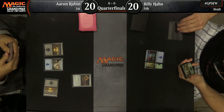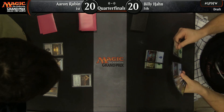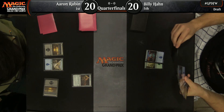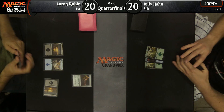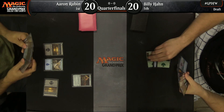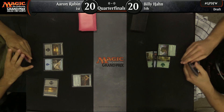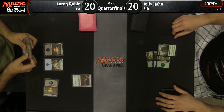Bloodtallow Candle is going to be the play for Rubin. Sometimes you want to save that for historic triggers. He doesn't have a lot of historic triggers — I believe he has two Cabal Paladins and that is it. You could still consider saving it, but if you're planning on curving, playing a four drop, then a five drop, then a six drop, you might not be able to.